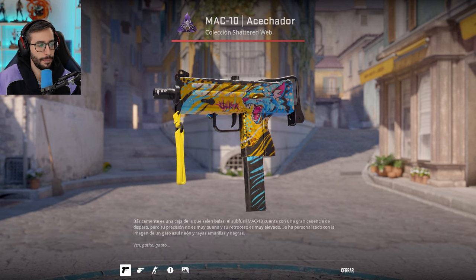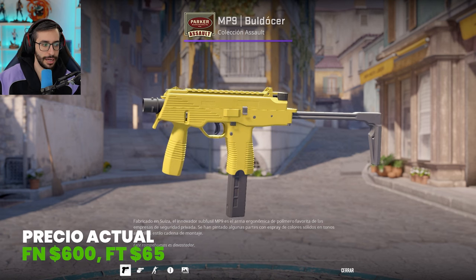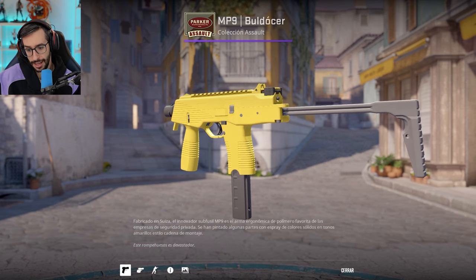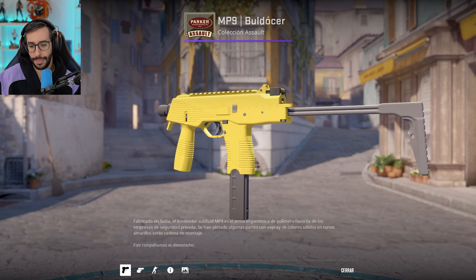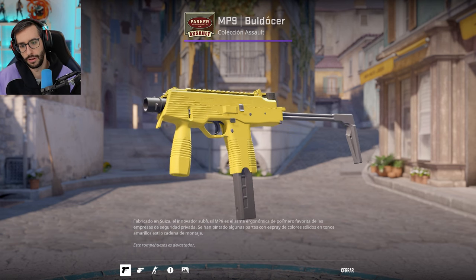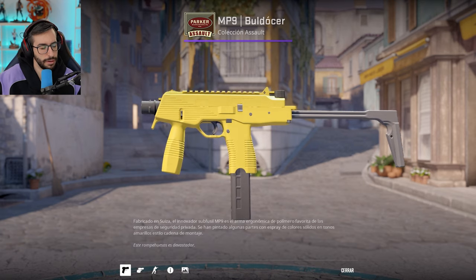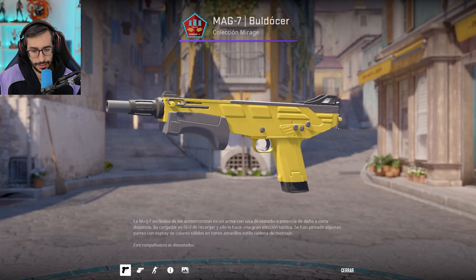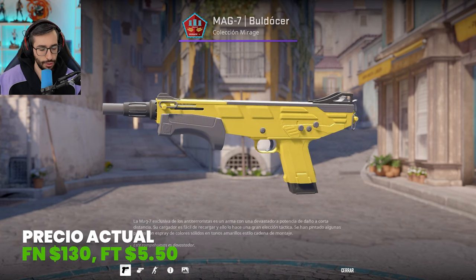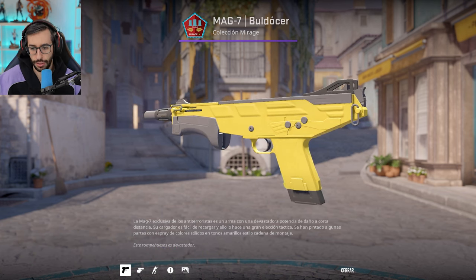Then we have the MP9 Bulldozer. This is a yellow skin that in Factory New is $600 and in Field-Tested $65. This is not a skin that relies on gloss — wear shows a lot on this one. In Field-Tested you will see a lot of grey areas, but without a doubt it is the most yellow skin in the entire game, from the Assault collection. And also the Mac-10 Bulldozer, which is undoubtedly a beautiful yellow skin — Factory New at $130 and Field-Tested at $5.55, from the Mirage collection.